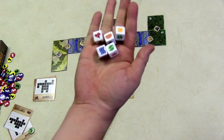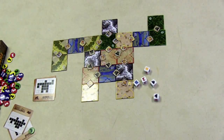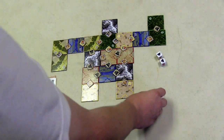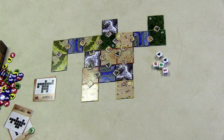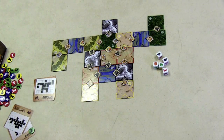On a player's turn, they are going to take five dice and play what I call Yahtzee rules: you roll the dice, you can keep some of them, roll again, keep those, and roll again. When you roll, what you are trying to do is put some of your tokens on the board in a straight line or in a box.